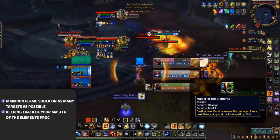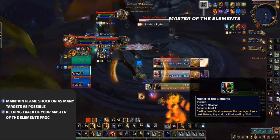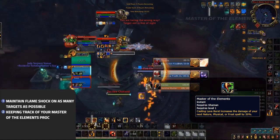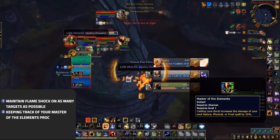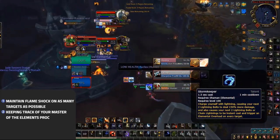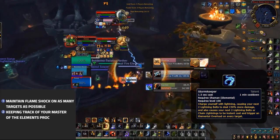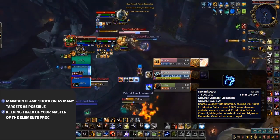Master of Elements is your talent of choice on the level 60 row. This talent increases the damage of your next Nature, Physical, or Frost ability by 20% after casting a Lava Burst. Keeping track of this proc is extremely important in min-maxing your damage, and makes weaving in Lava Bursts before using any of your hard-hitting cooldowns imperative. So primarily before using either Earth Shock or your Lightning Bolt from Stormkeeper, you should always look to first Lava Burst.